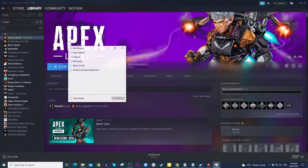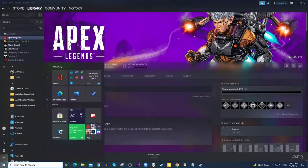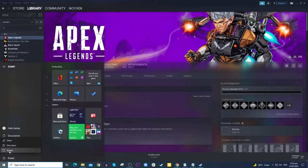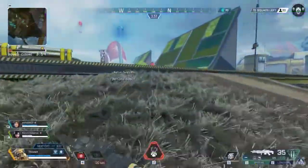Press the Control, Alt, and Delete keys at the same time. Click Task Manager and look for Apex Legends. Click on it and then click the End Task button at the lower left corner of the window. To restart your computer, click the Start button and then choose Power. Click Restart and wait until the reboot is finished. Once your PC becomes active and ready, launch Apex Legends again and see if the problem is fixed.